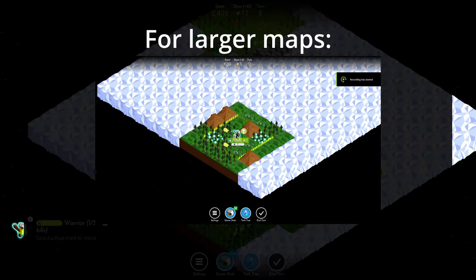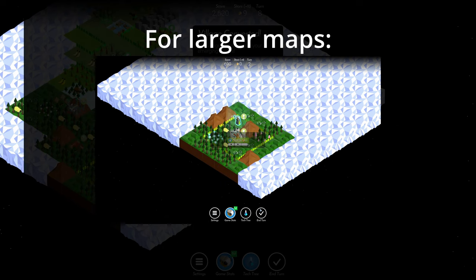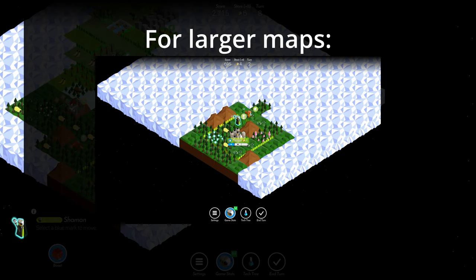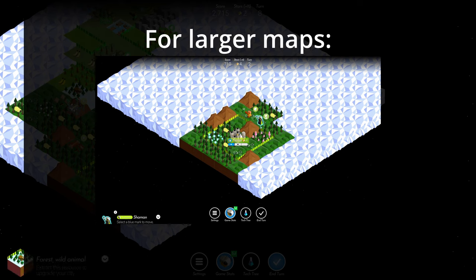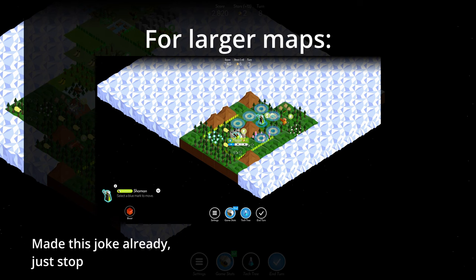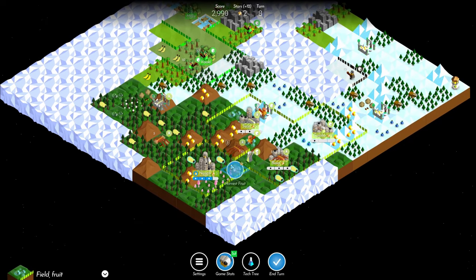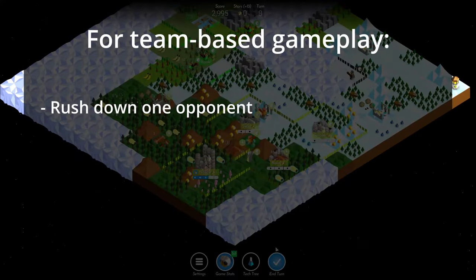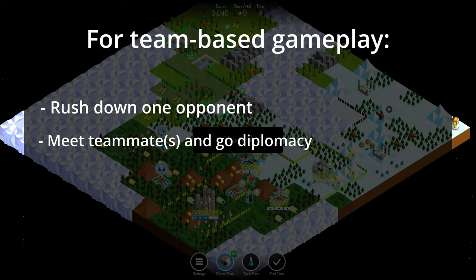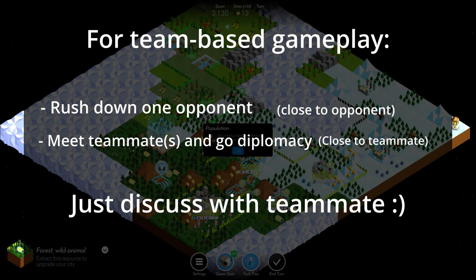For larger maps you don't take an explorer — rather go for your workshop and still rush to get hexapods, among any different technologies that you need to upgrade your cities. From there you just spam hexapods until you can switch to Doomux or until you've already won. For team game modes you want to either rush down one of your opponents as soon as possible or meet your teammate and go for a diplomacy rush. Both can be very effective depending on your overall strategy and map setup — discuss with your teammates to decide the right course of action.